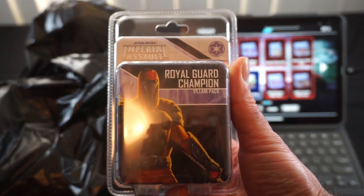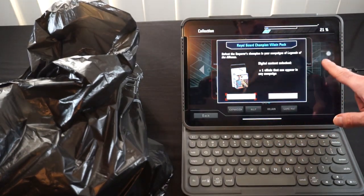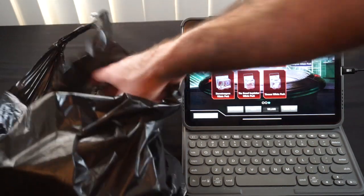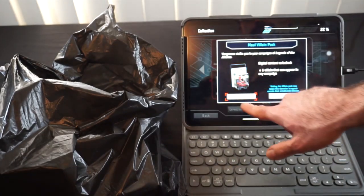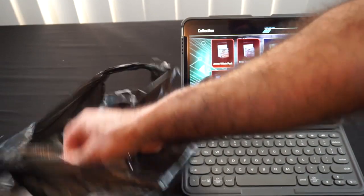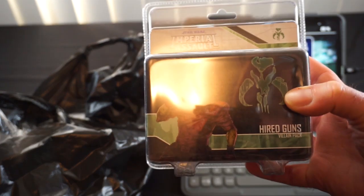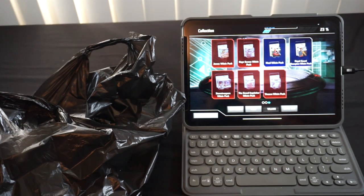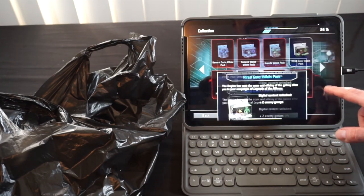The next pack up is actually a villain pack — the Royal Guard Champions for Imperial Assault. Go ahead and mark that one as well. Next pack up is another villain pack — now we've got Maul coming into the game, so I can mark that off. And then what I think is the last pack — the Hired Guns Villain Pack. This part of the unboxing seemed very focused on villains.